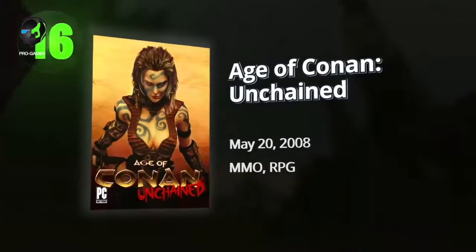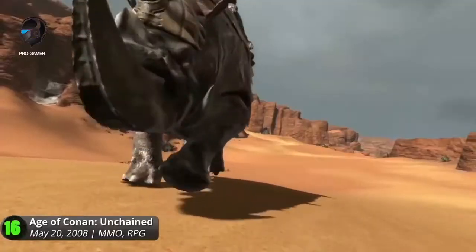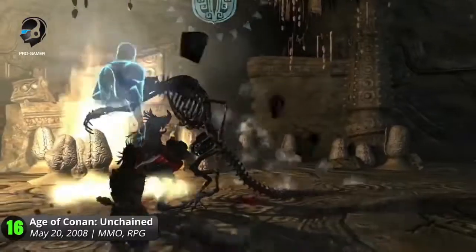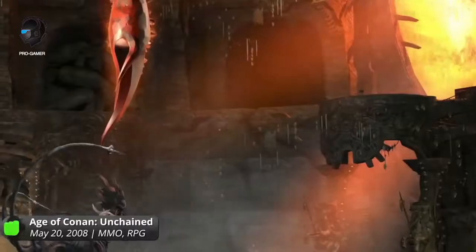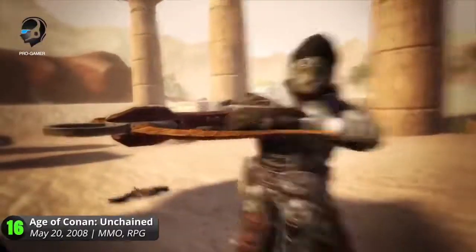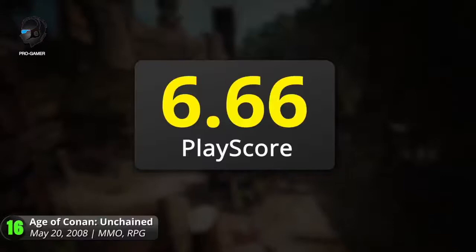16. Age of Conan Unchained. Explore the land of Robert E. Howard's imaginings in an ancient Hyboria brought to life. In this fantasy MMORPG, choose among its many classes that range from sword-wielding warriors to arcane masters. The game's innovative real combat system allows you to direct melee attacks during a battle for a more realistic fighting experience. Use your harmony of slashes against perilous foes or to prove your might against worthy challengers in its PvP mode. It's a gritty swords and sorcery tale, and it's time for you to fulfill your role. It has a PlayScore of 7.64.